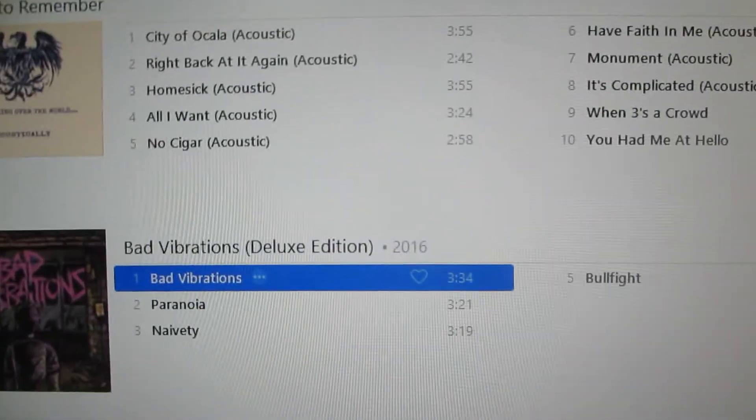I also have the four tracks from Bad Vibrations because I pre-ordered the album the other day — they send you new songs as they're released. Naivety was just released today so I got that emailed to me. Bad Vibrations, Paranoia, Naivety, and Bullfight are the four songs released so far. The album comes out September 2nd and I'm seeing them live September 9th, so I'm a little excited. They are easily my favorite band and I can listen to their stuff non-stop.